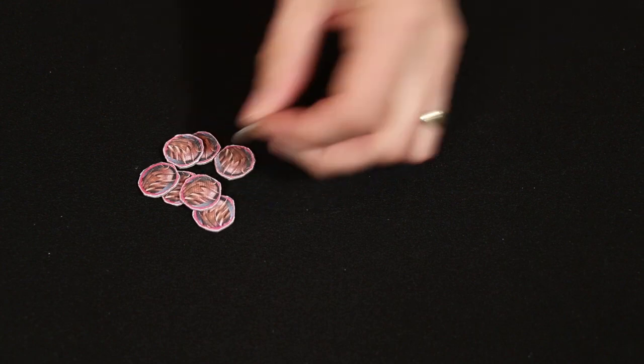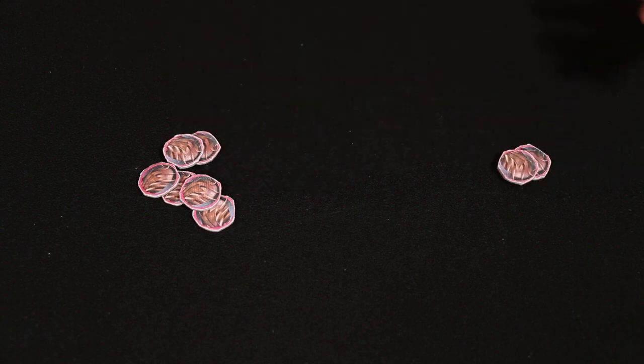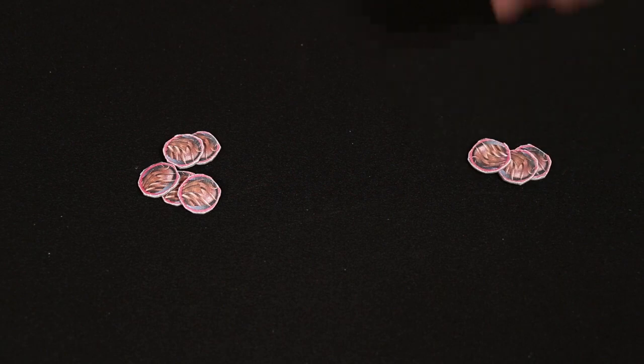Sum the points from all three rounds and the player with the most wins the game. Alternatively you can score using these tokens. Instead of accumulating a score round after round, the individual winner of each round will collect a token, and then you play as many rounds as necessary until one player has collected either two or three tokens, which is based on the number of players. And that's how you play Eggs and Empires.